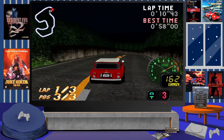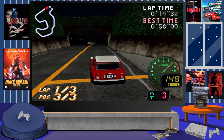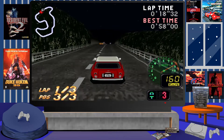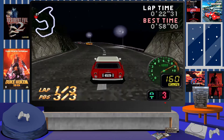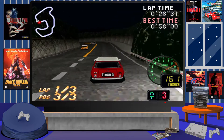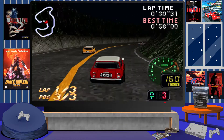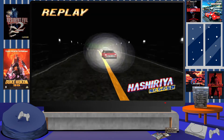You have a different variation of tracks that you can race on, kind of like mountain touge-style race environments, and even race tracks and different types of narrow and wide courses. You also have a different selection of cars, anything from a Mini Cooper all the way to a Toyota Starlet, even to the likes of a Mazda RX-7 and the like.